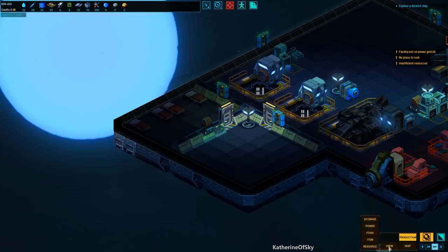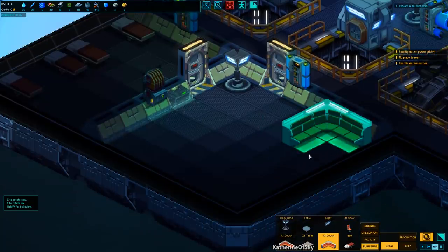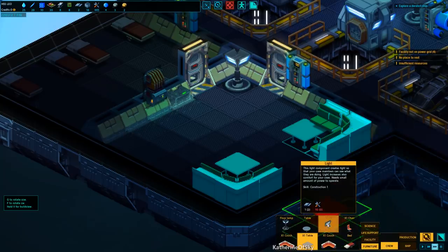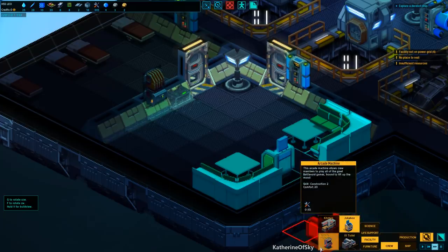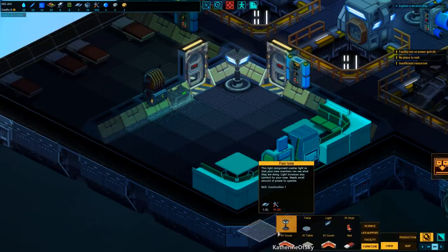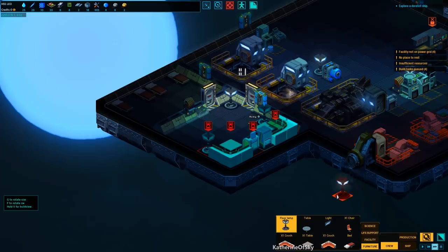Let's see if we can build some more friendly things. We need furniture to hopefully get these people happy. Let's look at the crew stuff. We'll put some couches and a table around. We'll also add a jukebox here and an arcade machine, so that it increases the comfort level. Hopefully they'll be a little bit happier with that. We can also add floor lamps here and here.